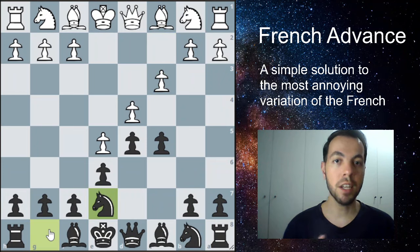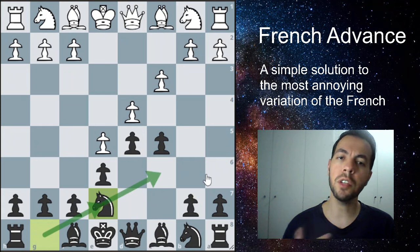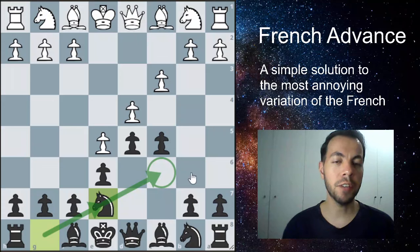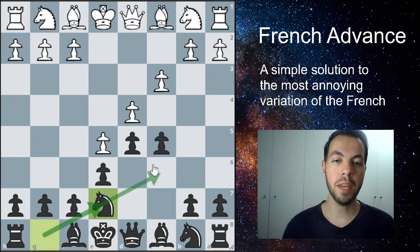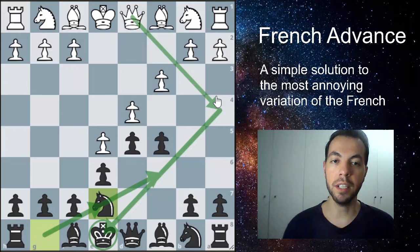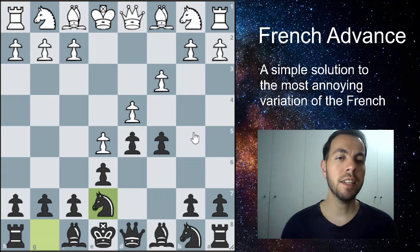We're going to play a different line: knight to e7. The idea is to maneuver this knight all the way to the other side of the board, to the queenside. You might wonder why not just play the knight directly there — but we want this knight here blocking this diagonal so white doesn't have a check with the queen. And we're going to use it to recapture our light-squared bishop when we want to trade it.